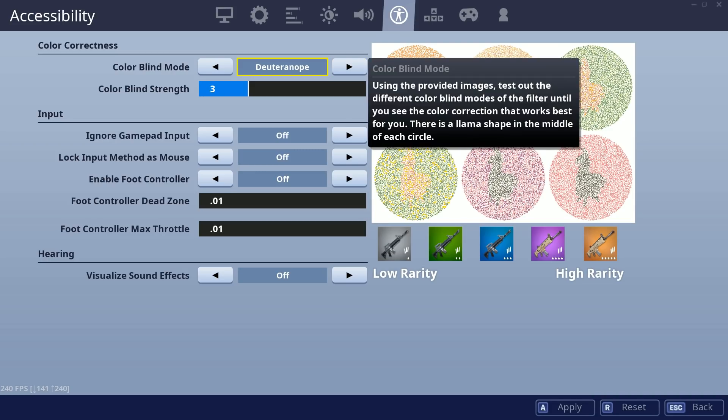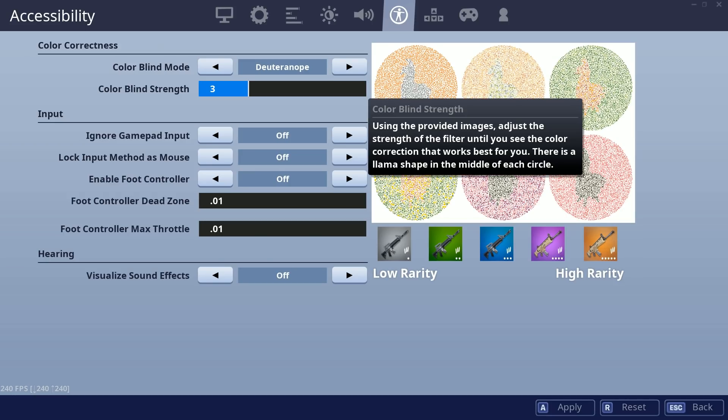Colorblind mode — I don't even know how to pronounce it, I say this in every settings video — but it's this one with a colorblind strength of three.